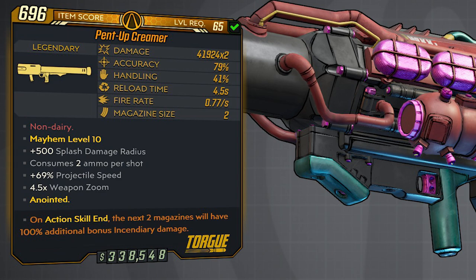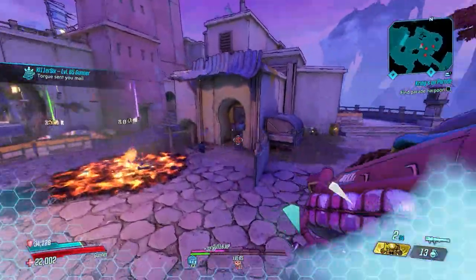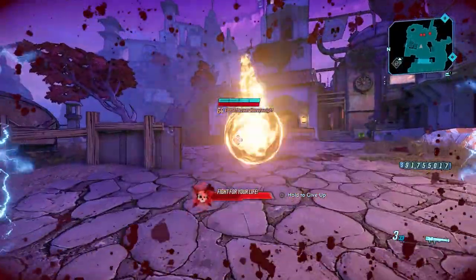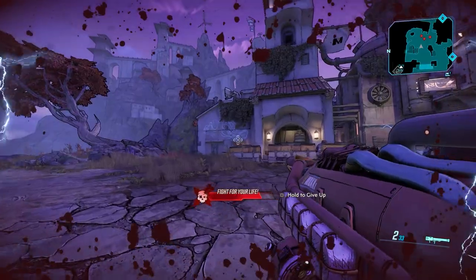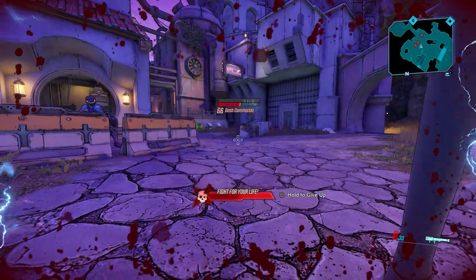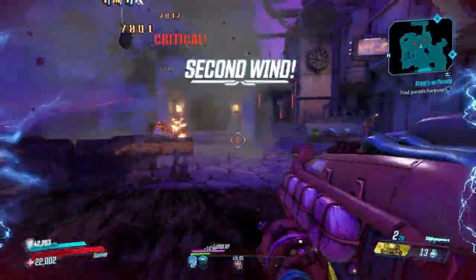The mag size is only two, and this thing consumes two ammo per shot because of the times two variant. If you don't get the times two variant, it's only one ammo per shot. The splash damage radius will be either 500 or 600 depending on the parts your rolls with — mine has 500. The Creamer can only spawn as a non-elemental option; you can never get elements on this thing.